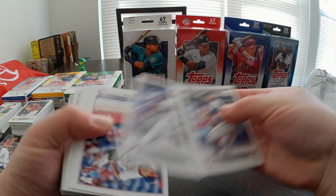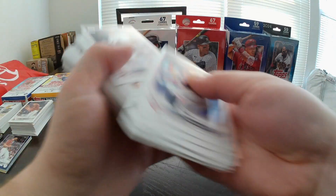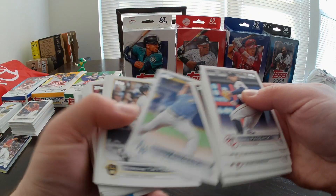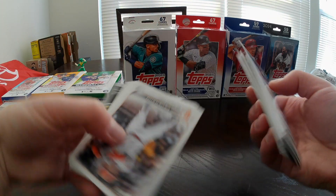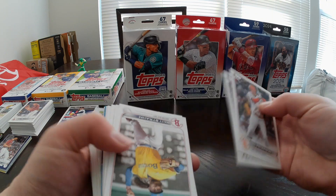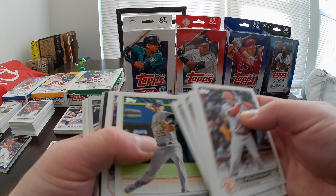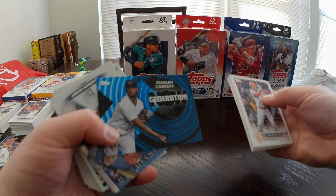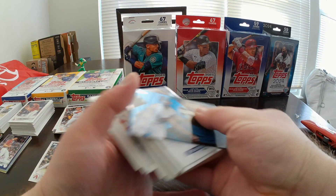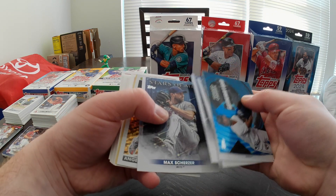Moving on to 2022 Update. Sorry about that — just moving my table decorations. Alex Faedo rookie, William Woods, Tommy Romero, Josuke Kato, Jack Suwinski — a lot of rookies, just not really many big names yet. Alec Thomas, that's an alright card. It's our first rookie debut. Looks like I got something backwards coming up — it is a Generation Now insert of Edward Cabrera. Not sure why that was backwards. Brandon Marsh, Seiya Suzuki, and Mackenzie Gore — Rookie Stars of MLB.